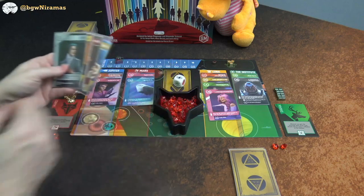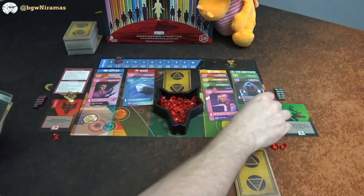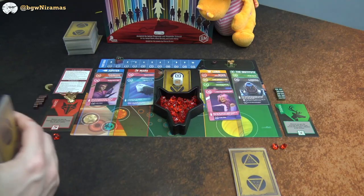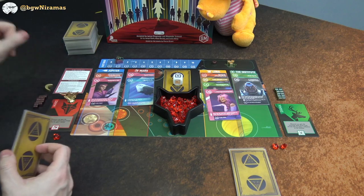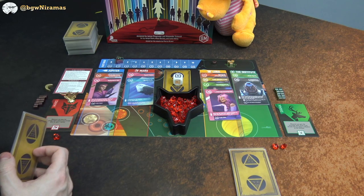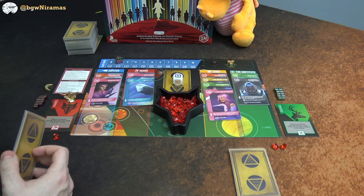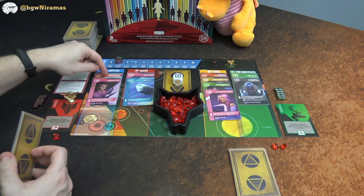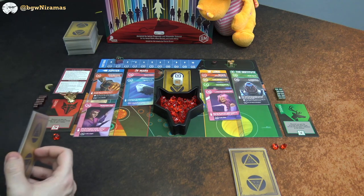I roll the die and get the X bonus — I get to banish the top card. I want to banish something smart. When you banish cards they go into a banish pile — some cards interact with banished cards. I'm thinking I could banish something to prevent Draco from getting it, or banish to set up my own combos later.